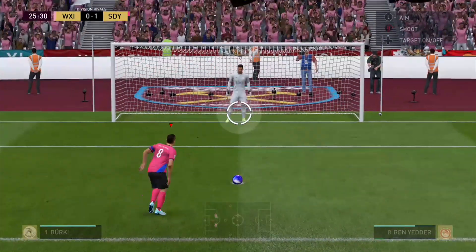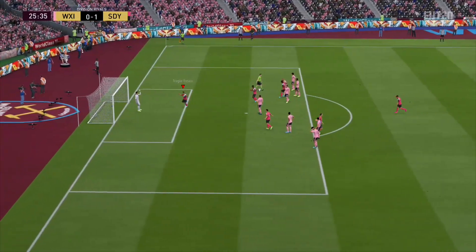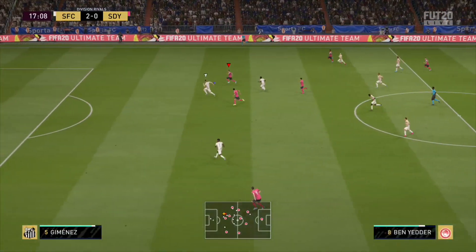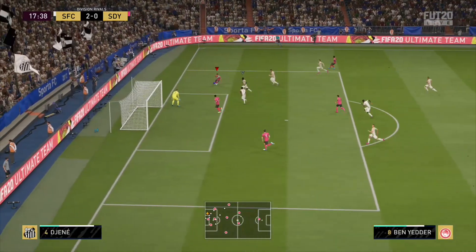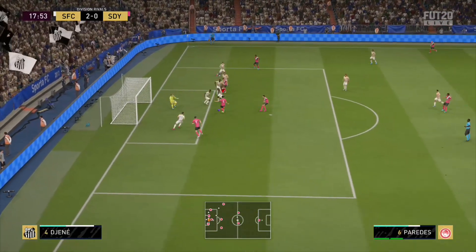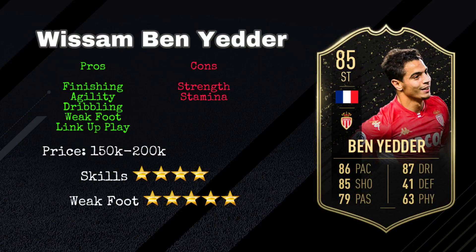He has everything in the dribbling department. On the ball he's really good with 4-star skills and 92 agility — because he is 5'7" he feels really good on the ball. He has 84 reactions, 85 ball control, 87 dribbling, and 85 composure. All of those stats are excellent, making him just an all-around great striker.